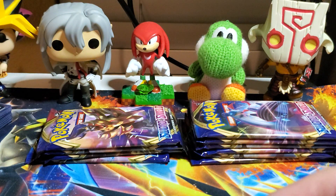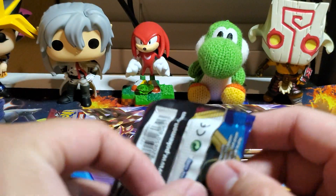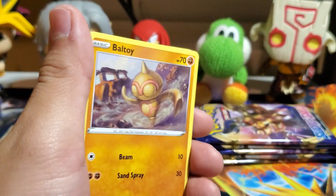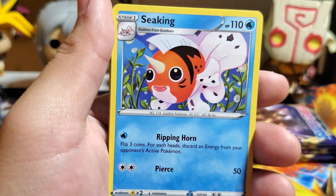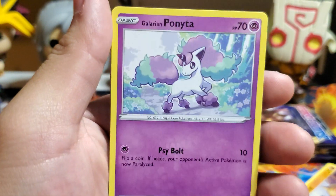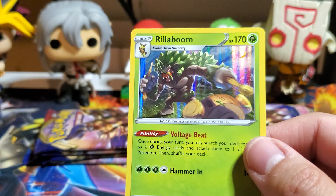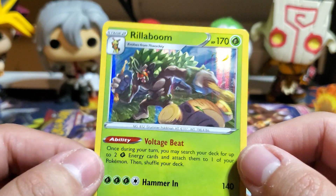Oh wow — this is Rhyhorn's evolution, Rhyperior. My bad, it says it right there on the card. Moving on — ten more packs to go. Subscribe to George 2D's channel in the meantime. Galarian Linoone with a weird tongue, Seekinstone, Ordinary Rod, Baltoy, Chinchow, Crabrawler, Minccino, Roserade reverse, and a Rillaboom. I pulled the promo version of Rillaboom at the pre-release.